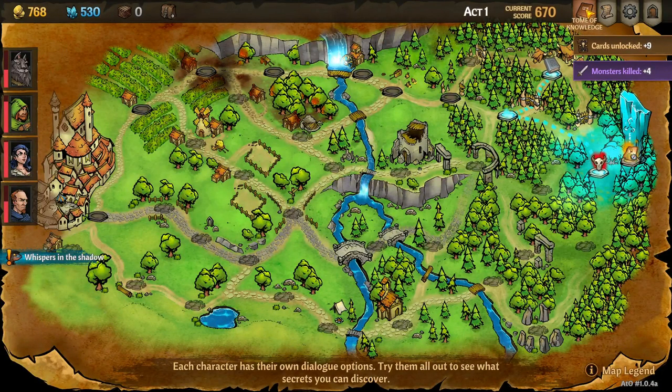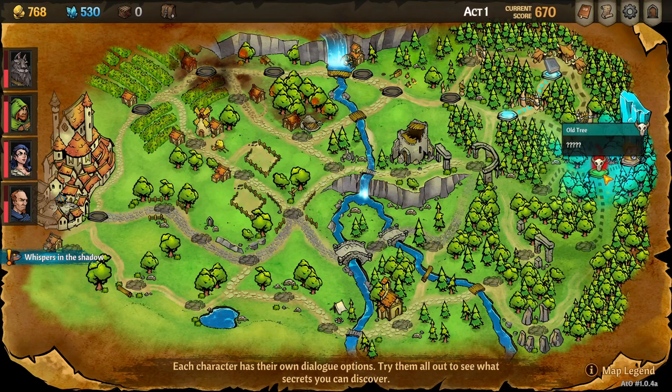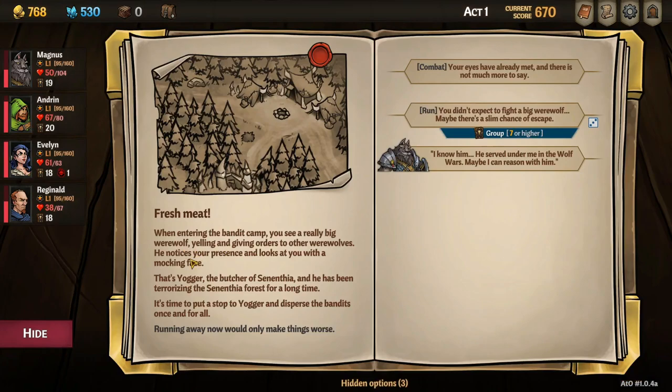We're getting close — how do I access the town? No luck, can't figure it out. We have an option here — we could either go to this or go to the old tree. When entering the bandit camp, you see a really big werewolf yelling orders to other werewolves. That's Yogur, the Butcher of Synthenia, and he's been terrorizing the forest for a long time.